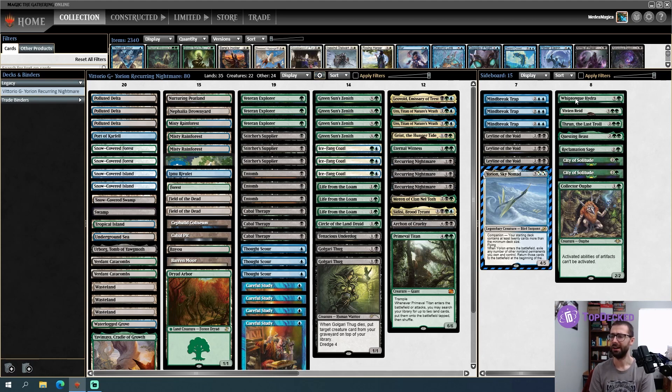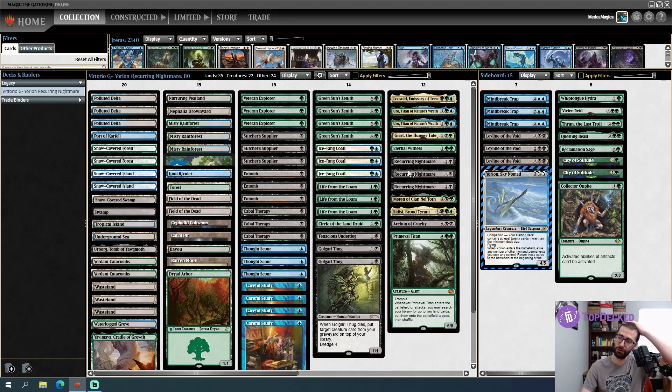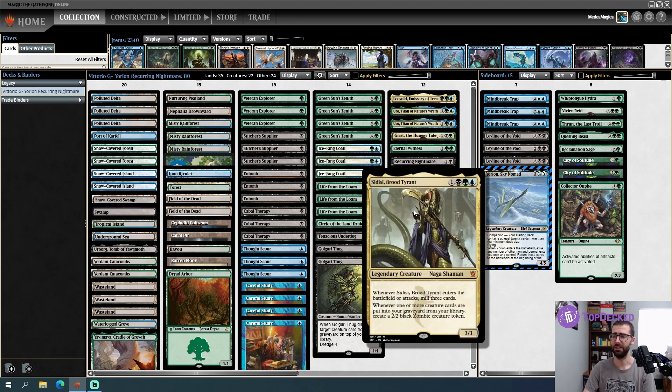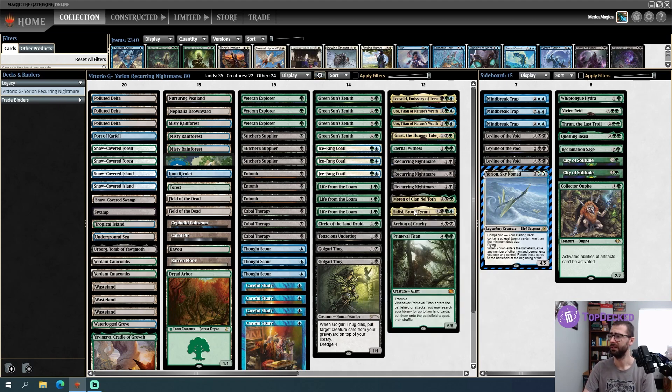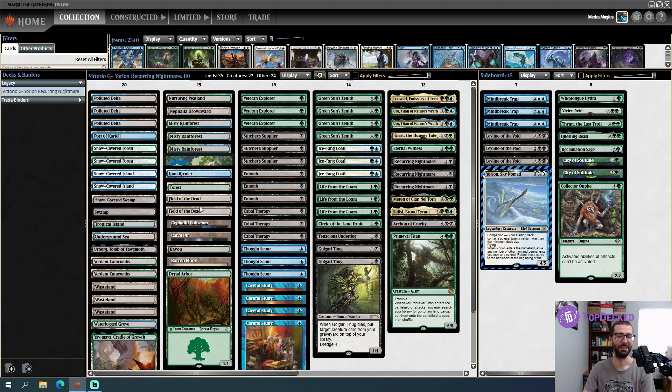I'm not sure Sedisi is strong enough for Legacy — it's cool that it's somewhat of a fatty that gets stuff into the graveyard and combos with Recurring Nightmare, but the bottleneck on Recurring Nightmare tends to be mana, not number of creatures. I also don't like playing high-CMC legendary creatures in a Karakas format. Field of the Dead is also here. Please consider throwing me a like before the video begins and subscribing if it's your first time. Let's battle!